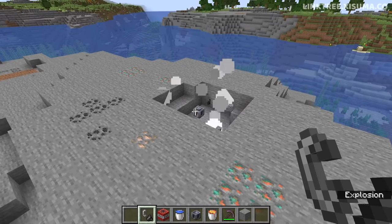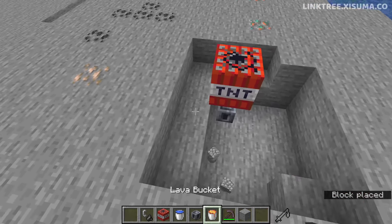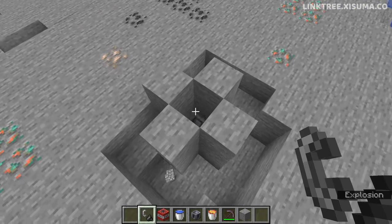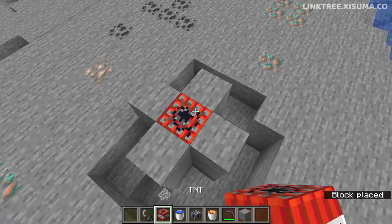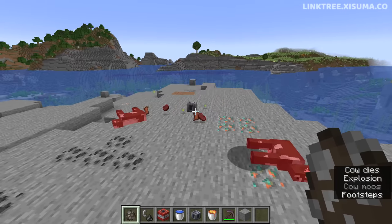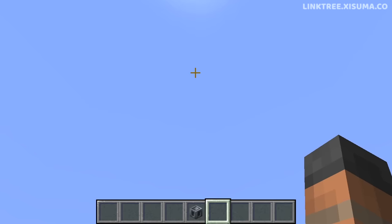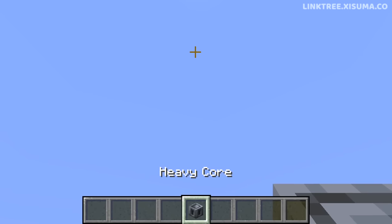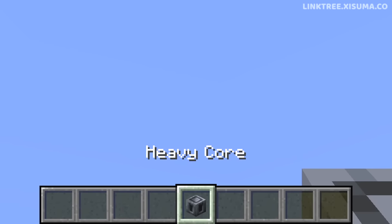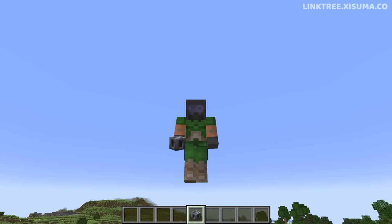Interestingly, the heavy core survives a TNT explosion and appears to prevent surrounding blocks from being blown up when the TNT sits on top of it — though this might be a quirk that gets patched out. Entities next to it do not survive the blast. One of the devs mentioned the likelihood of getting the heavy core from a vault is 2.2 percent.